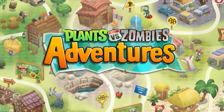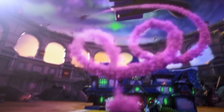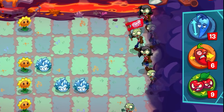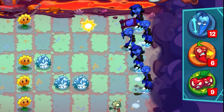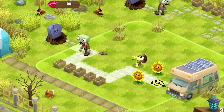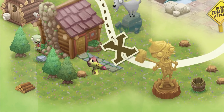Chili Pepper has been in the franchise since Plants vs Zombies Adventures, later making another appearance in Plants vs Zombies Heroes, and more recently in Plants vs Zombies 3, where it featured as an ability. Throughout all games, Chili Pepper has had a very similar ability, and if you can't guess by the name, it freezes zombies.